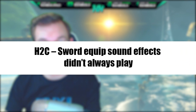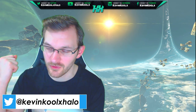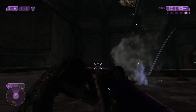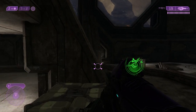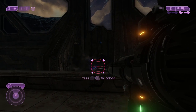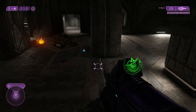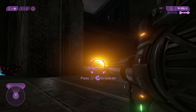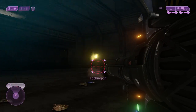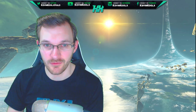For Halo 2 Classic, sword equipped sound effects didn't always play. Sometimes the sword animation pops out but the audio just doesn't trigger — it's rare but happens enough to be a real issue. Audio is such a crucial part of the gaming experience; when it doesn't sync up with what you're seeing, it creates a disconnect that negatively affects gameplay. Glad that's been fixed.